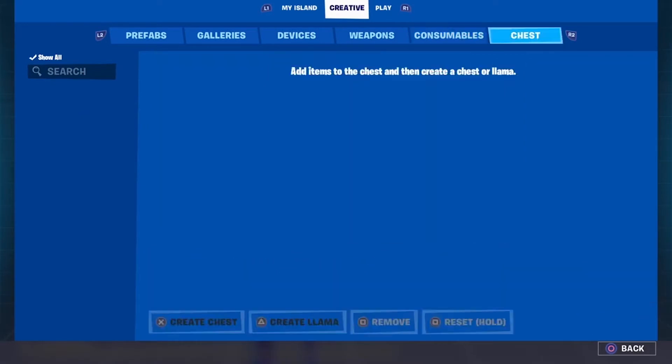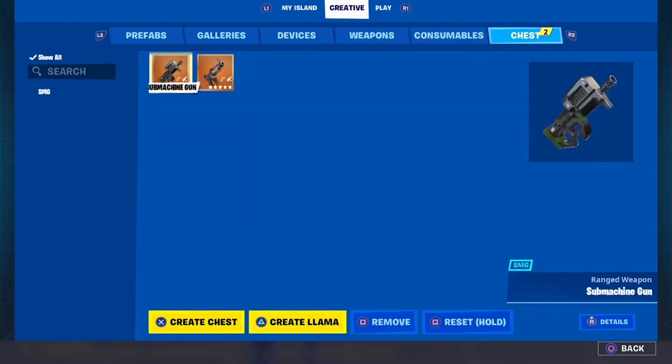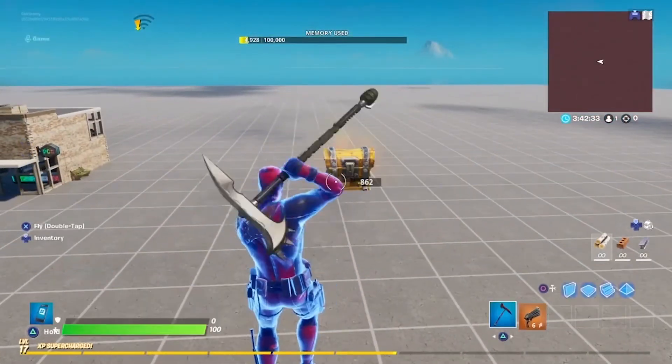And then chests. So you can build your own chests using these. As you can see down the bottom, you've got X to equip, and that will put it in your inventory. Or you can add it to chests and then go along to the end there. You can see that here — create a chest, press X and boom, it's there, ready for you to place on your map.